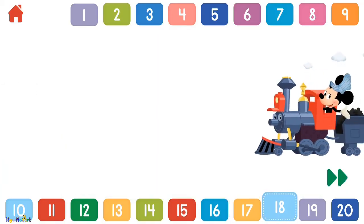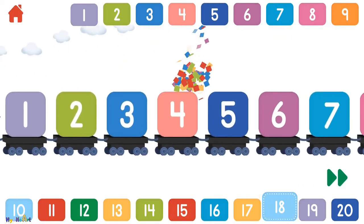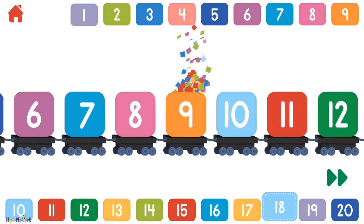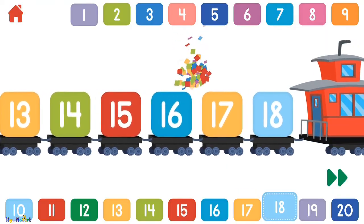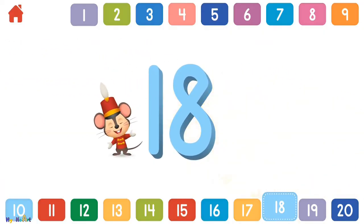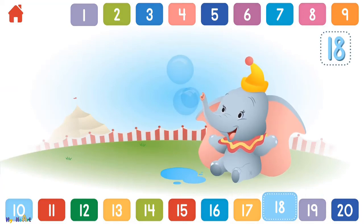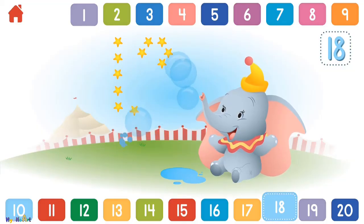Let's count to 18! 1, 2, 3, 4, 5, 6, 7, 8, 9, 10, 11, 12, 13, 14, 15, 16, 17, 18. Can you pop 18 bubbles with Dumbo? 1, 2, 3, 4, 5, 6, 7, 8, 9, 10, 11, 12, 13, 14, 15, 16, 17, 18 — great bubble popping! You popped all 18!